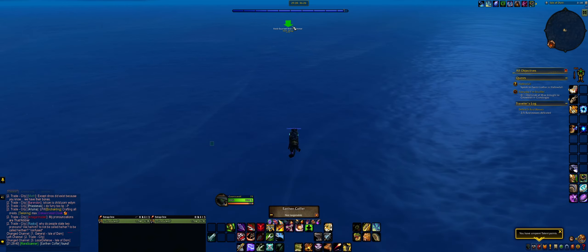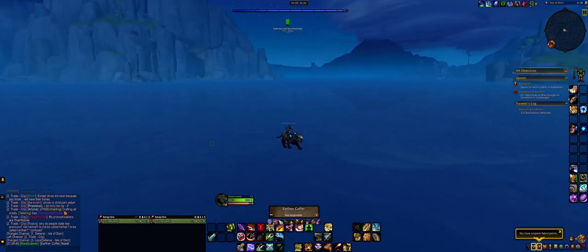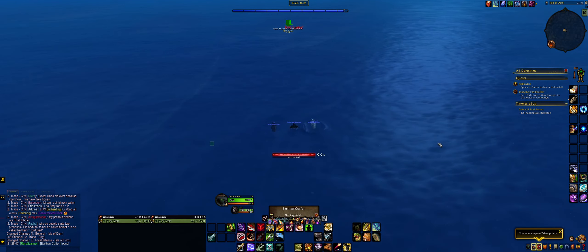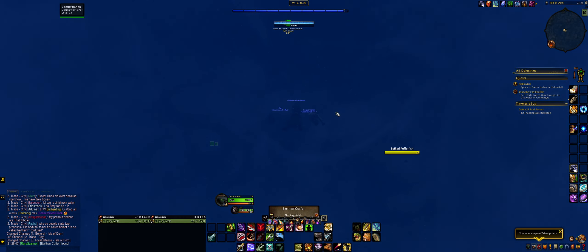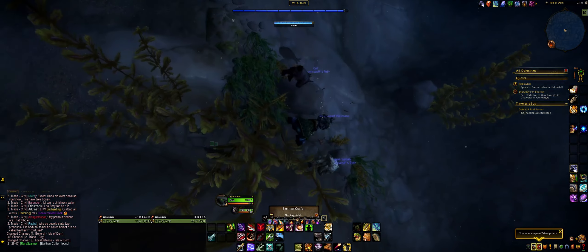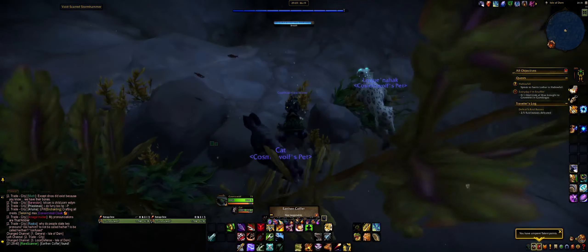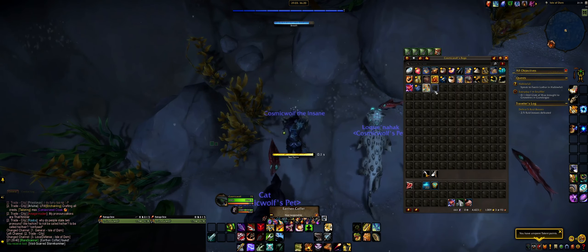I arrived just above the location of the Void Scarred Stormhammer. As you can see, we are in open sea, not in the fatigue areas yet, but fairly far out to sea. Just hop on one of your aquatic mounts here, as it's going to be way faster. It's really hard to see, but the thing you should aim for is this seaweed here, and it's between the rocks somewhere. As you can see, it does not light up, but it is located here. Just pick this up — you got the first part.